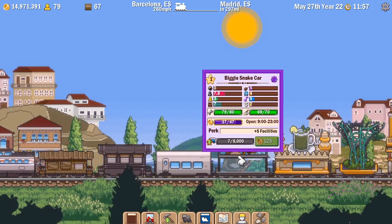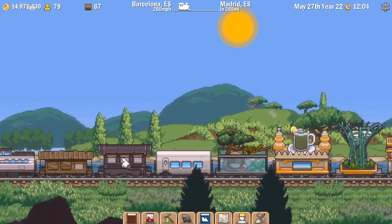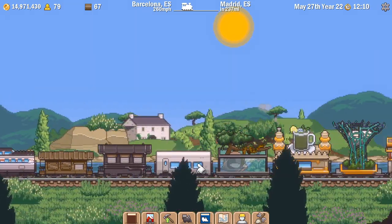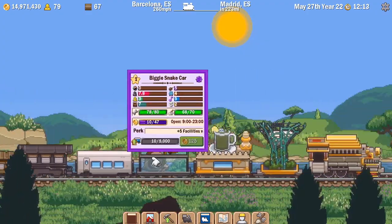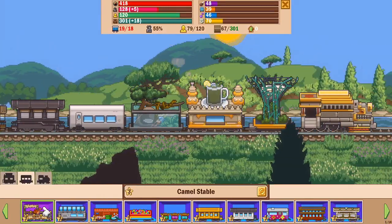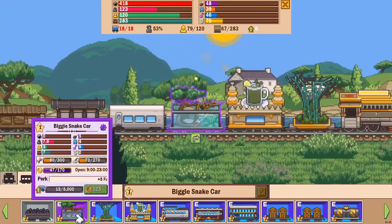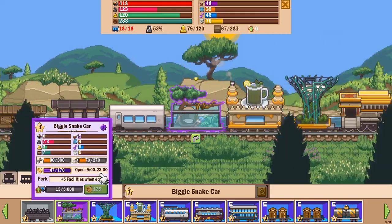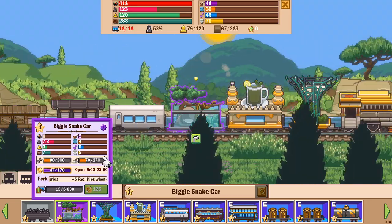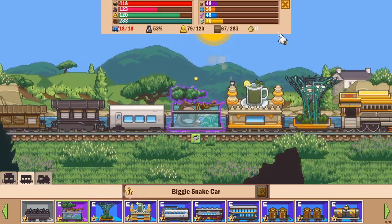Does this train collect money? It does. The Biggie snake car is going to require 5,000 to drain - that's just a passenger car. That's a cargo car and that's a cargo car. The camel car is currently not on my train, and the Biggie cargo car - they're in purple. I don't know why they're so special. Something plus five facilities when equipped in South America - good to know. I just thought it'd be nice to have a snake on the train, and when it upgrades we'll see what it changes to. Looks like my train needs a bit of cleaning and a bit of TLC.